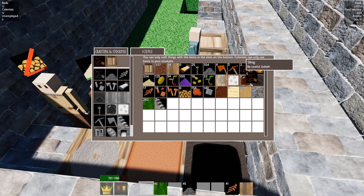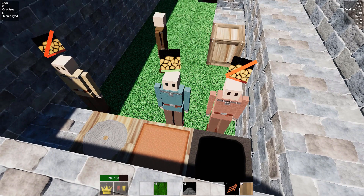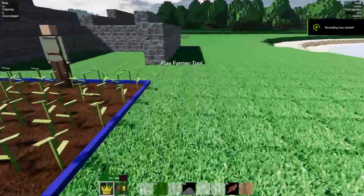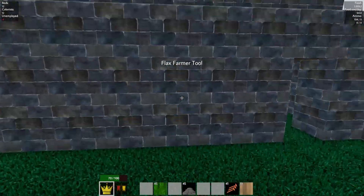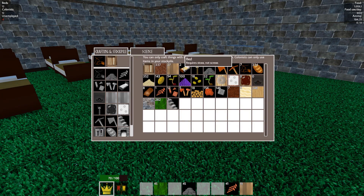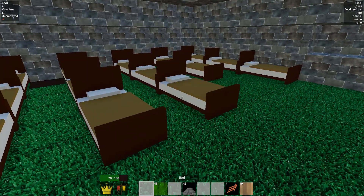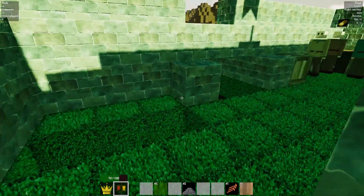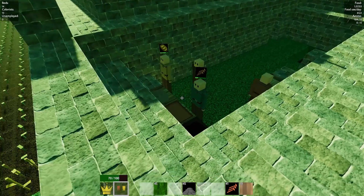Flax farmer — although I haven't got enough beds yet for one. So I'm going to run inside real quick and place some more beds, and I should have some beds available because I told that fellow to make some. And there's firewood — so my food situation is going to start to improve dramatically. Let's go to beds — one, two. Recruit a colonist. So now I have someone making flax, and I believe I need flax to make bows.